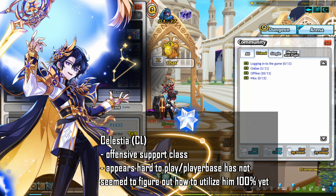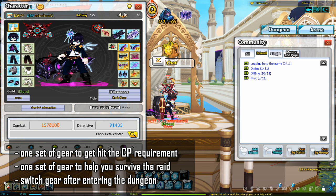Because Celestia is a new class and appears to be hard to play, the player base has yet to fully utilize him. There is a fundamental difference between building a Rosarate Raid alt and a Birth Rate alt. Because Birth Rate is a raid that requires you to essentially tank certain boss attack mechanics, you essentially need two sets of equipment for a Birth Rate alt — one to help you hit the CP requirements, and the other to help you survive the actual raid.